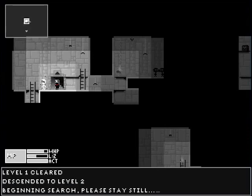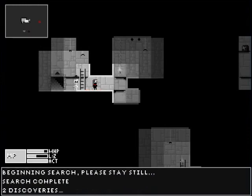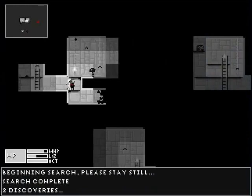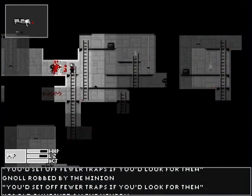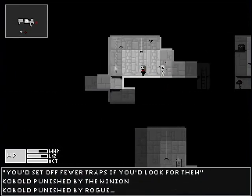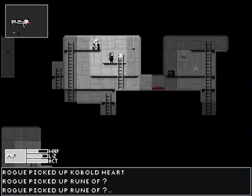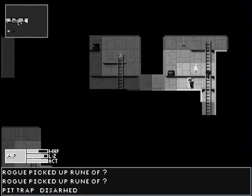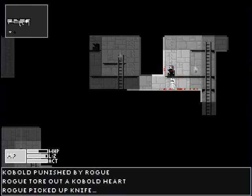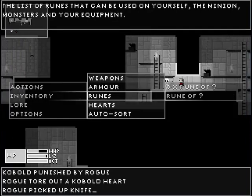If you press Z, you do a search that will look for traps and secret doors, and you'll show up on the minimap as a red dot. So let me guess — this is a roguelike, so every level is going to be randomly generated? Yeah. Can anything kill the minion? Yeah, he has a life bar. If you see the MHP bar, that's the minion. You have to be careful not to let enemies get above you, because if they drop on you or you drop on them, it causes a stun. It can cause a lot of damage.